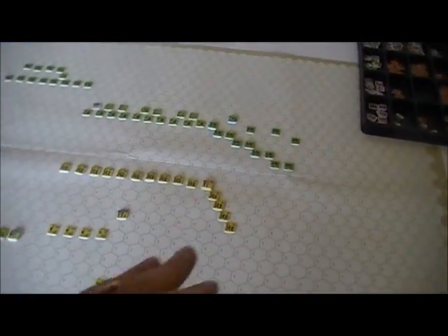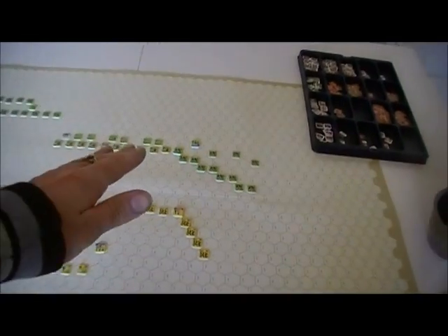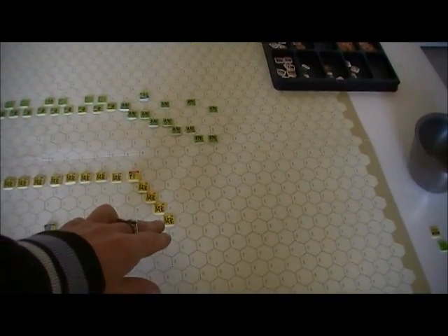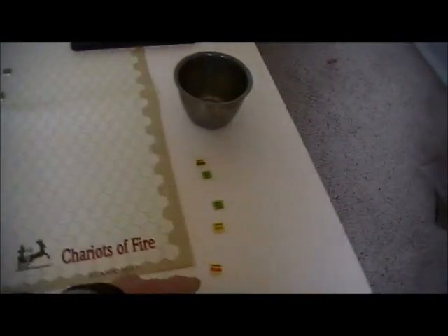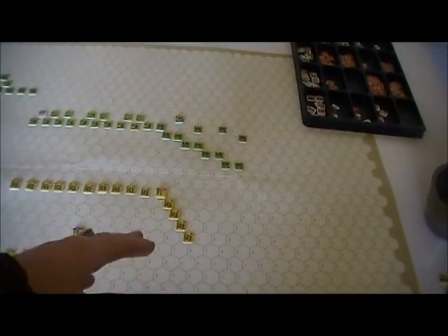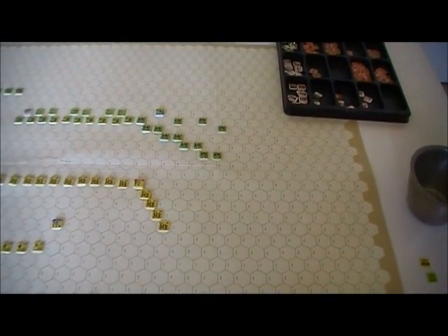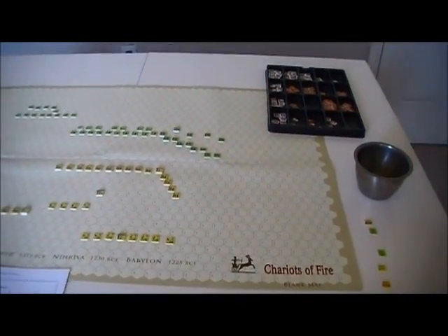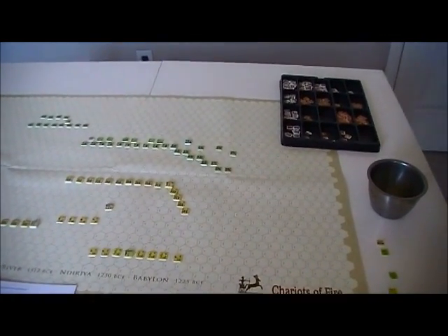The momentum moves came up — both of them — and they were both successful. You have the Mitanni throwing out something of an enveloping procedure on their left flank, and the Egyptians threw a right kind of refusing the flank very sharply. But now that particular wing just got a second activation, and it may charge in and launch an attack at this point.